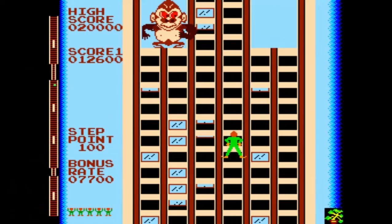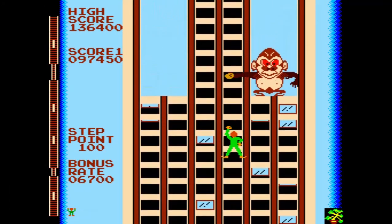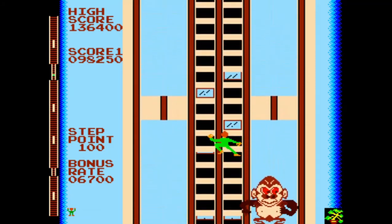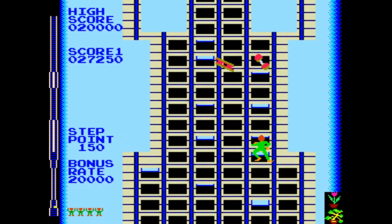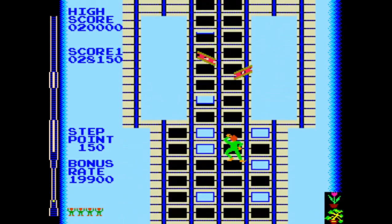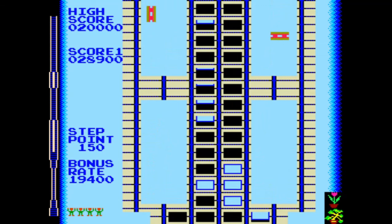On buildings one and three, about three quarters of the way up, King Kong will appear on either the left or right side of the building. Kong will move from side to side while swatting his hand in an attempt to knock you off the building, and you need to time your climb to avoid his fist. Beginning with the second building, girders and dumbbells will also fall from above. Being hit by one of these can count as a multiple hit — even with a two-handed grip, the first hit knocks one hand off and the second hit knocks you off the building.